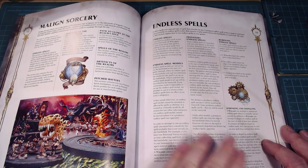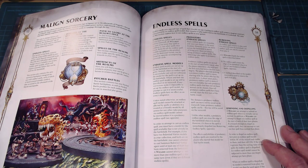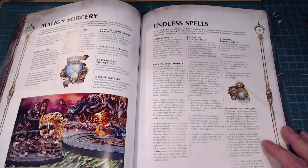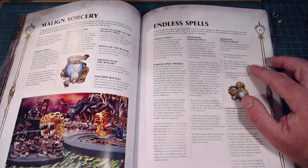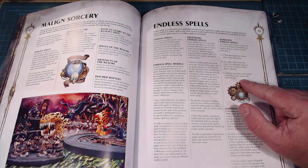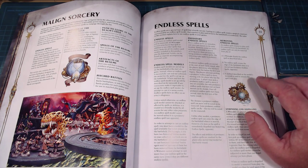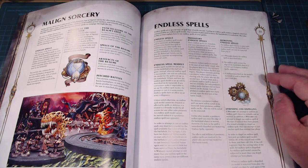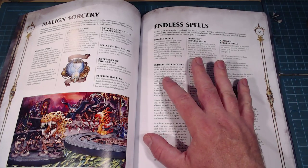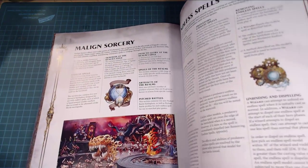Unlike other models, a predatory endless spell can cross the edge of the battlefield when moved; if it does, the spell is immediately dispelled. So you can move it off the table if you want it out of your face — they'll be roving around the center of the table. To remove an endless spell: a wizard dispels it, it crosses the edge of the battlefield, or a method described on the model's warscroll is used. This keeps things open for future endless spell expansions.